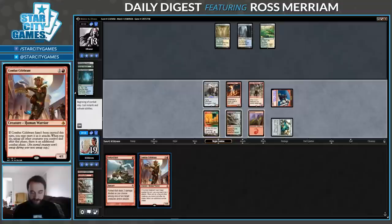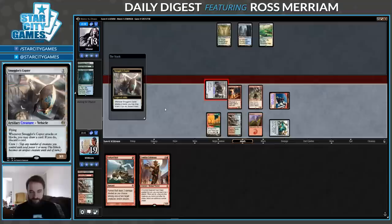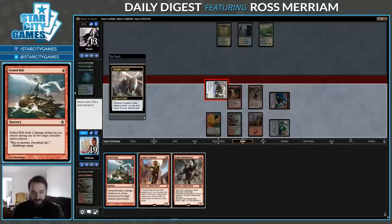I'm going to get a bunch of attacks next turn if this Combat Celebrant goes through. But if they have Queller, they're just going to Quell the Celebrant. So maybe I want to throw away the Eidolon to force it through — probably not. Another Rabble Master. Maybe I just want to keep that. Or discard this Forked Bolt.